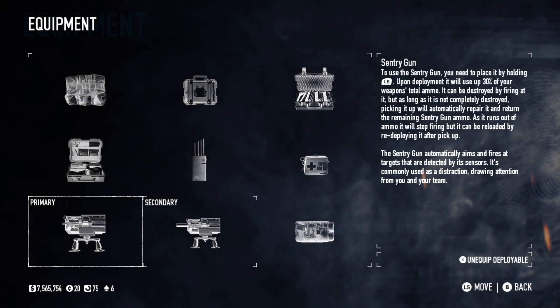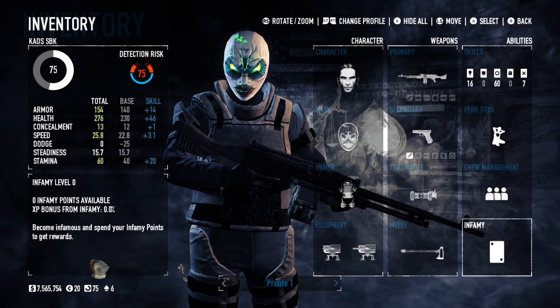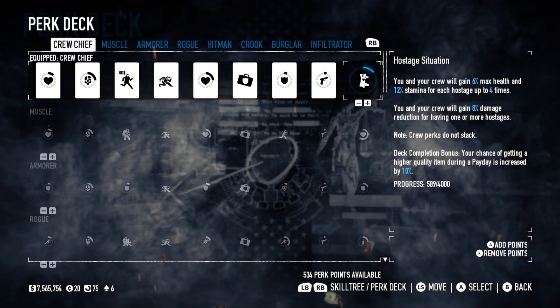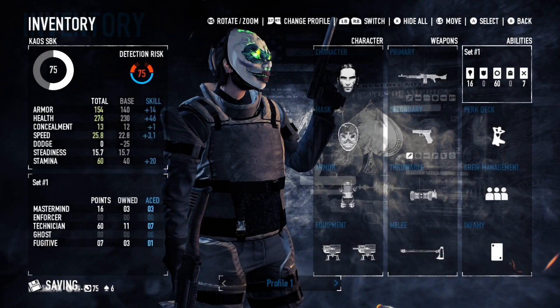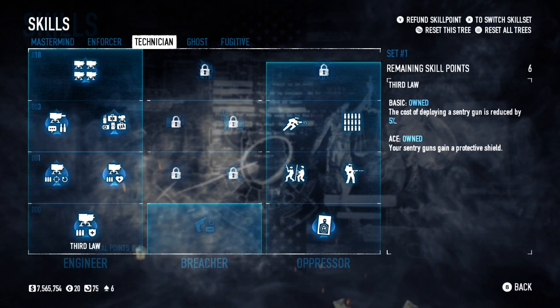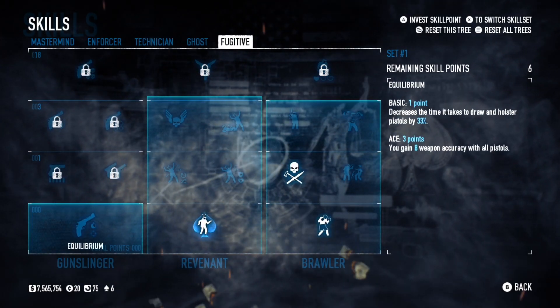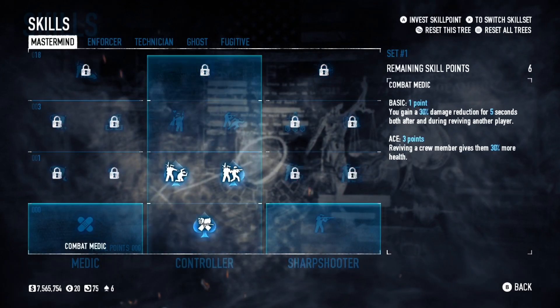The kicker to this is getting two sentry guns and running the heaviest machine gun you've got for the clip size. When those sentry guns run out of ammo, you pick them up and set them back down because that ammo will come out of your reserve. Keep your AI bots kind of next to you and position them at choke points so you can funnel the enemies in.